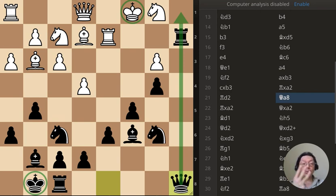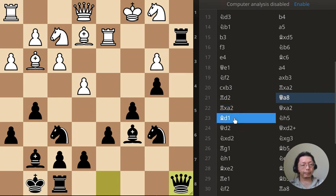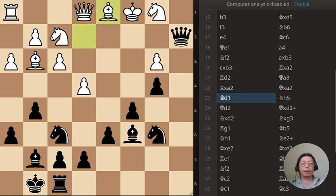I will have three puzzles for you. The first one is this one right here — the bishop has just moved to d1, what is Black's best move?